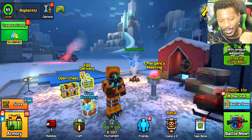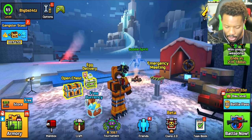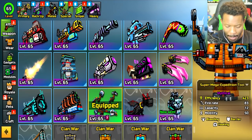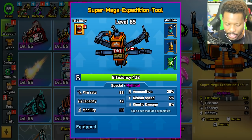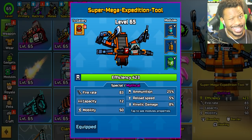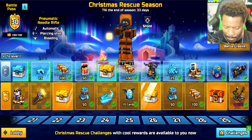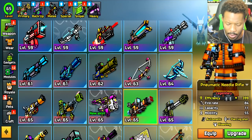Hey, what's going on guys, Big B Pixel Gun here. Today we're gonna be checking out a brand new weapon from the battle pass. If you missed the previous one, we checked out the final weapon which was the Super Mega Expedition Tool — I just call it SMET — and it was pretty good. We're still gonna be using it today, but we're mainly checking out another weapon from the battle pass: the Nomadic Needle Rifle.